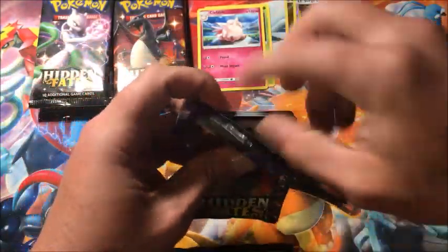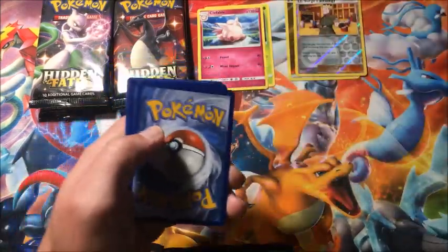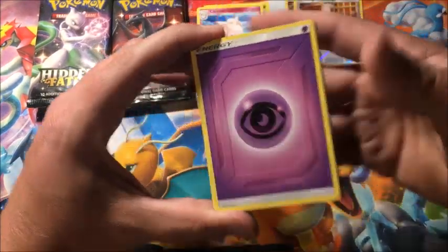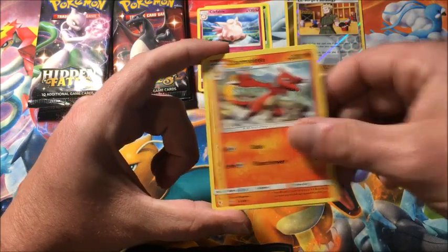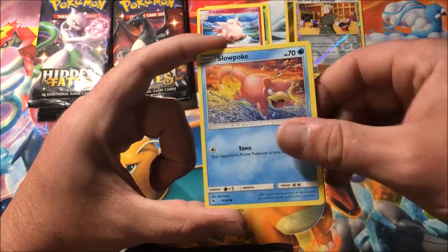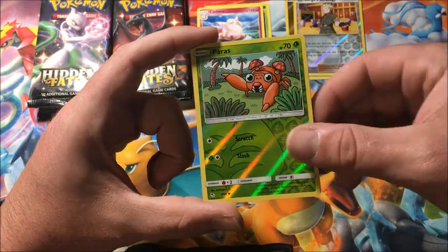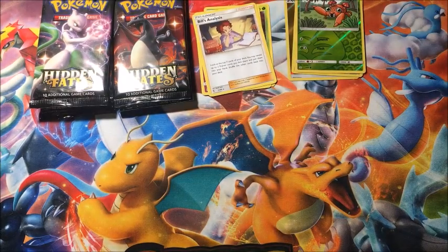So far nothing too exciting, but there's still plenty of opportunity left. Pack three: Psychic Energy, Magmar, Charmeleon, Graveler, Magikarp, Slowpoke, Clefairy, Koffing, Voltorb. Reverse Paras, and the rare is a non-holographic Bill's Analysis.